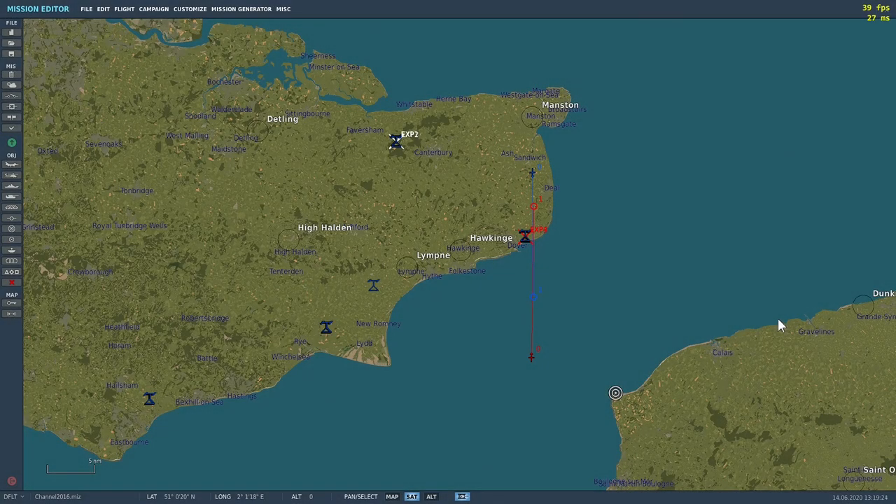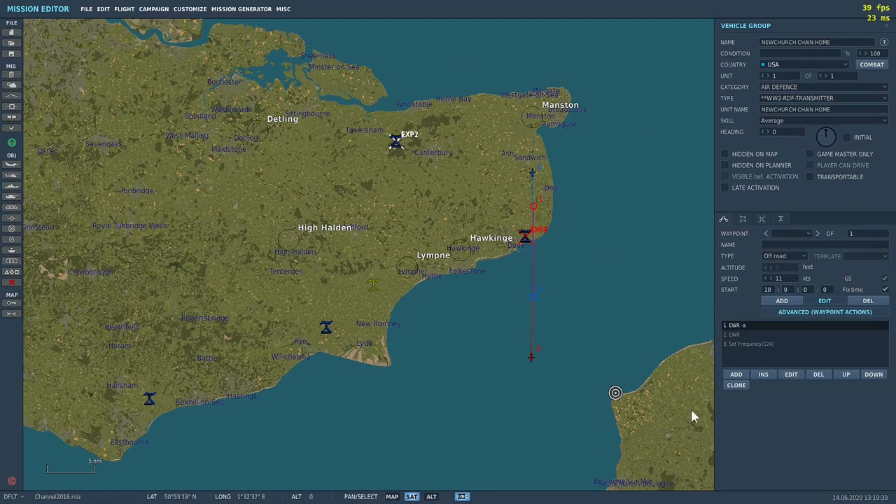Once you've loaded the template, there's no need to set up the actual radar stations themselves because that's already done for you — that's part and parcel of the template. All the setups have been done, all the namings have been done, all the naming conventions etc. So you're sorted from that perspective.